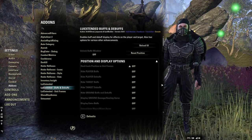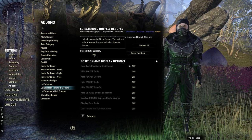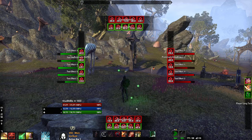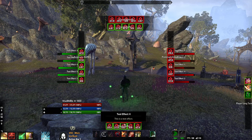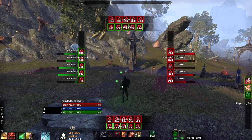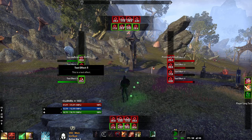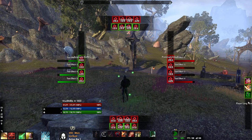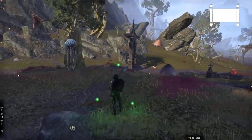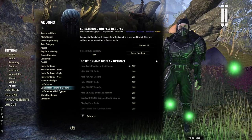If you ever want to unlock your buff windows, just click on the window, hit Escape, then hit the period button and you can move everything around. I only have my player debuffs and buffs on — I don't have any of the target debuffs and buffs on because I feel like it just clutters your view. When you're done, just hit Escape, go back to the add-on, turn it off and you're good to go.